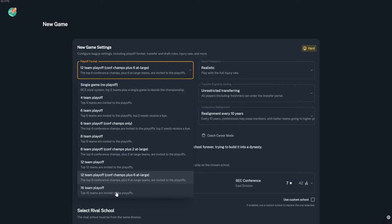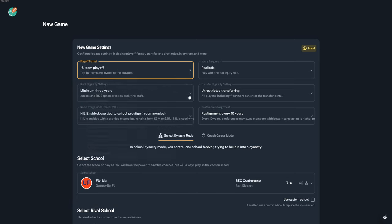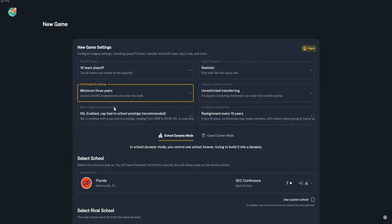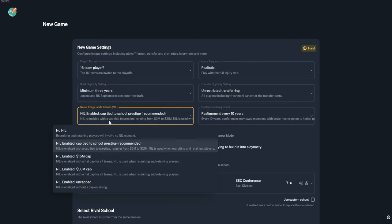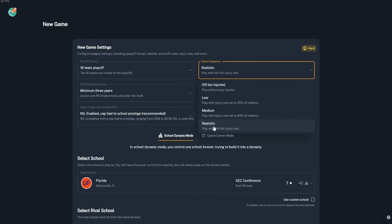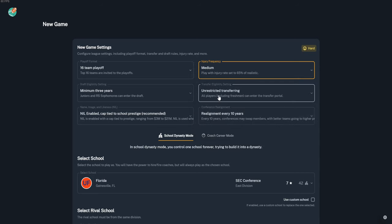For playoff options, there are nine different options — one is no playoffs with just the top two teams, and the largest is a 16-team playoff, which is usually what I choose. For draft eligibility, I usually stay with three years. NIL is a really great part of the game — I'd recommend keeping it tied to school prestige because the game is balanced for that.